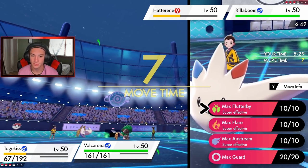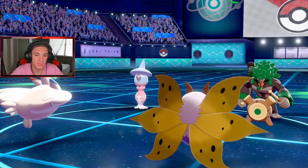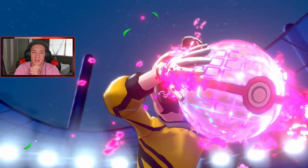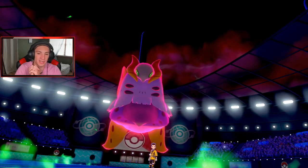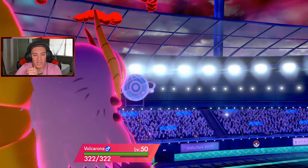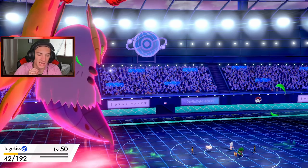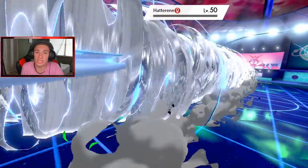I'm just going to go for an Air Stream, take out the Hatterene, get the speed boost, and roll out from there. Is he going to Dynamax as well? I think he's going to Fake Out — I don't think he's Dynamaxing. We are Dynamaxing though. Volcarona coming out in battle number one! Fake Out comes out, Hatterene goes down, we start getting speed boost as well. No Trick Room for you!